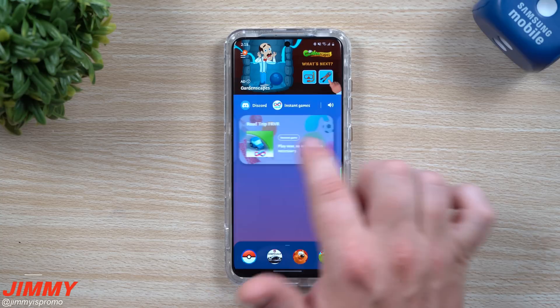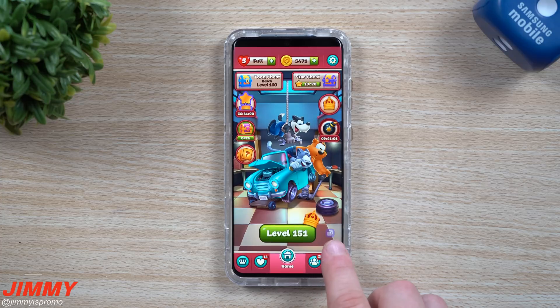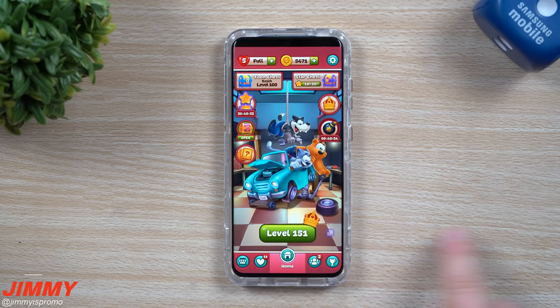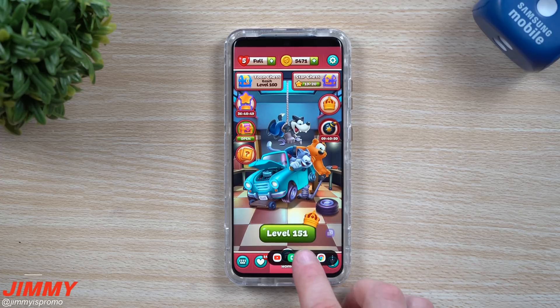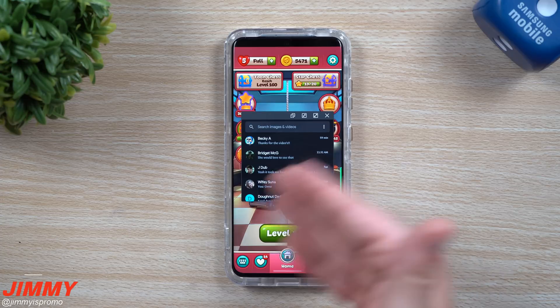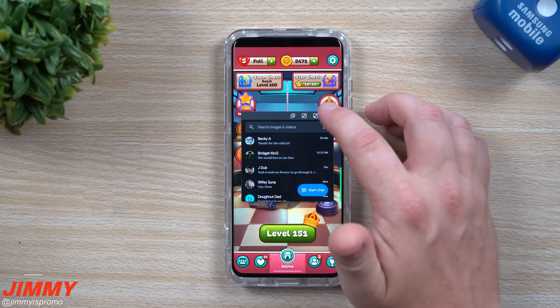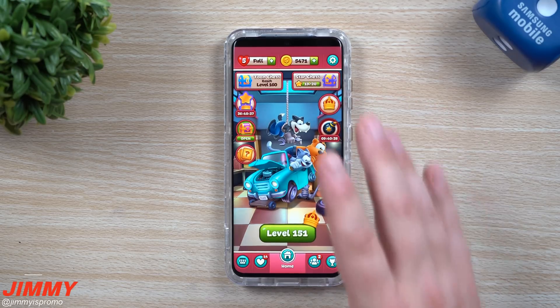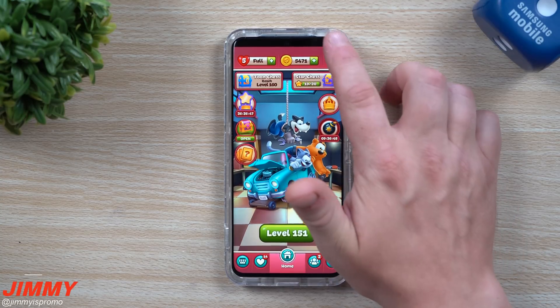Now let's go inside a game. That small floating icon is the pop-up shortcut we just talked about — it's set up to pull up a panel of four applications. Let's say someone texted me: when I open it, the message comes up in a small screen. You can have your conversation, hit the X when done, and go right back to playing the game without ever fully leaving it.